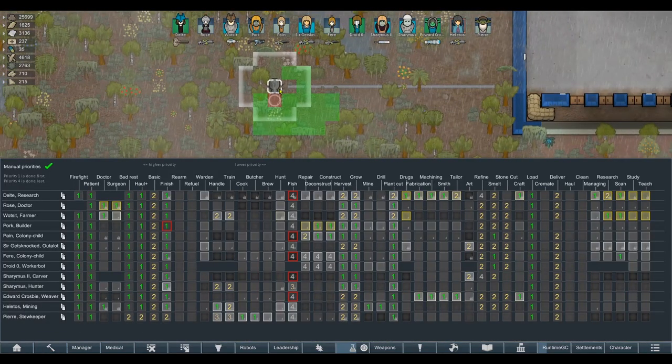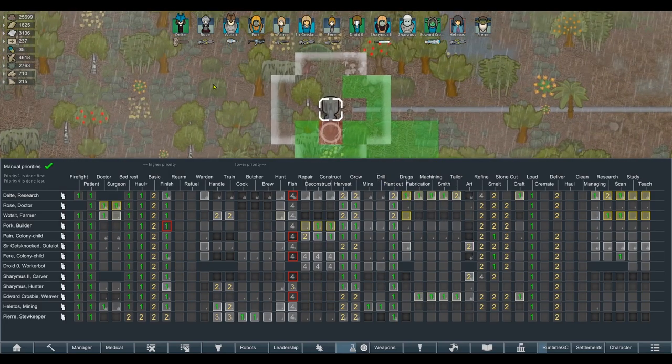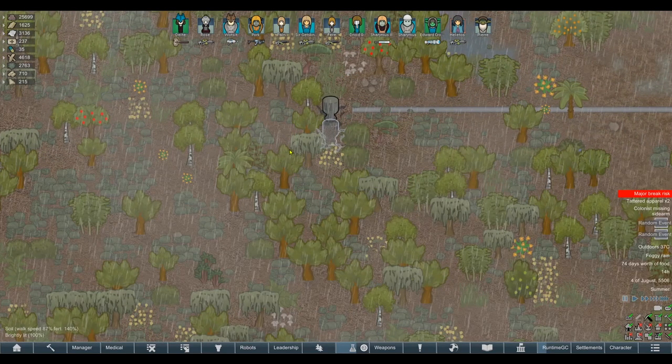It didn't make sense before that you could give a guy two drill arms and suddenly the deep drill would run a lot faster. So you can see now we've got mining and drilling separate — I think because we have the Complex Drops mod. I assume it's the same in the base game now. I'm not entirely sure. I'll have to double-check that, but obviously I'm not going to disable mods midway through here in case I break anything.